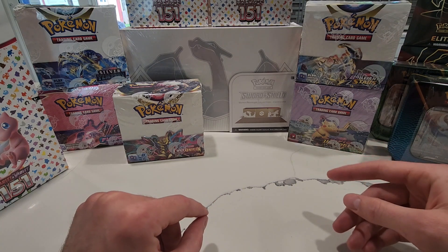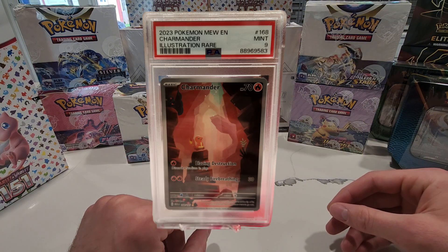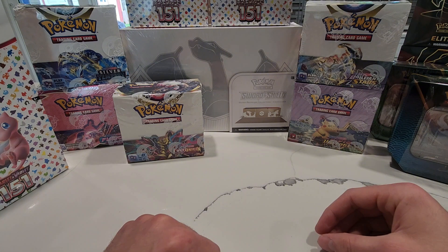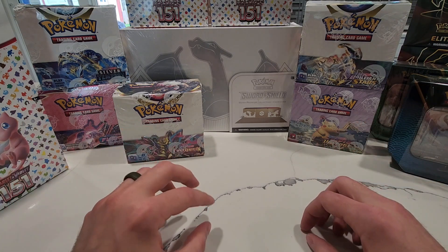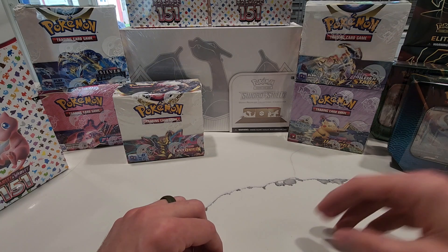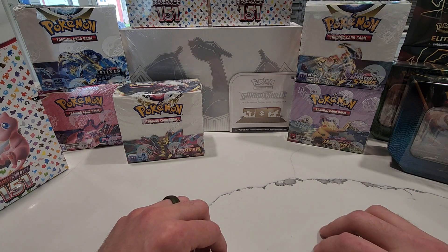We still have the giveaway going on for the first edition illustration rare English Charmander PSA 9. Go back to the video from June 1st, leave a like and a comment on that video, and be a subscriber — that'll get you entered to win. I'd also appreciate a like on this video; it goes a long way to helping build the channel. We're past 200 subscribers and a good goal for this year might be 500. I just enjoy making the content and sharing it with like-minded individuals, so let me know what you guys think in the comment section below.